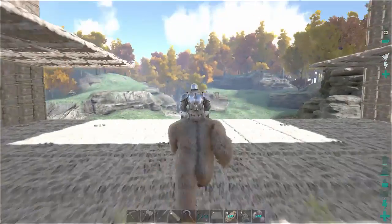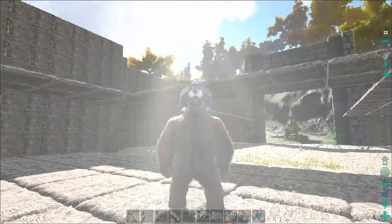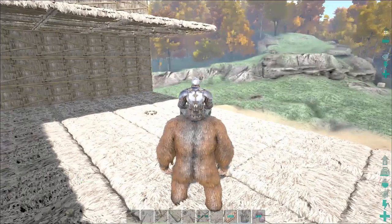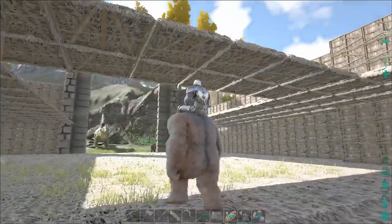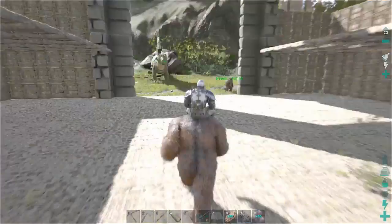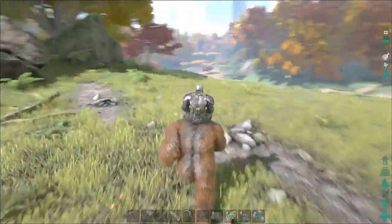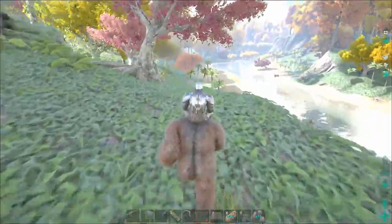My son's playing as well — say hi, son. So this is our base, just a rough outline. We're going to make it out of wood, not metal, but I'm going to be putting some pillars in. This section here is going to be taken out so the dinos can come up from the bottom and walk right through the base into the colossus gate. Anyways, we're going to go and get a toad, so I'll probably fast forward the video until we find one.